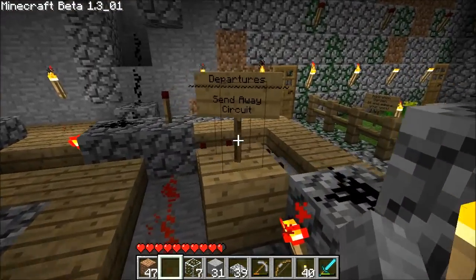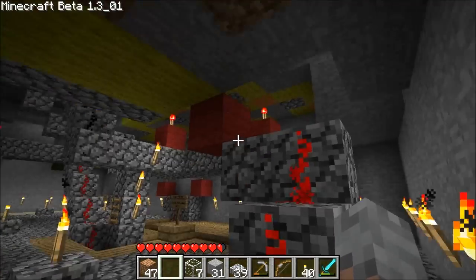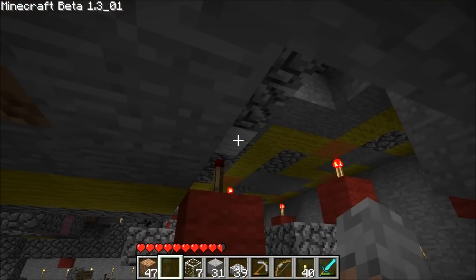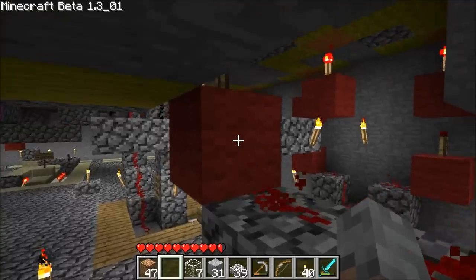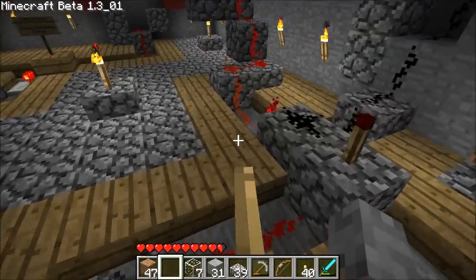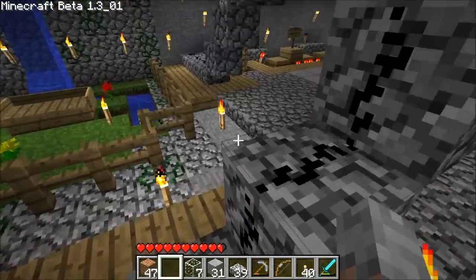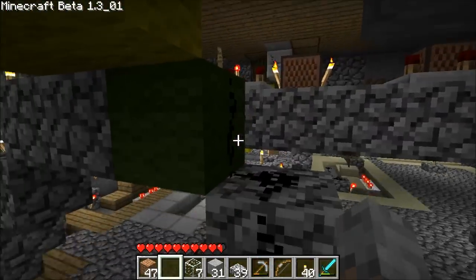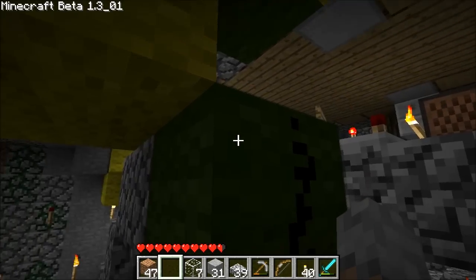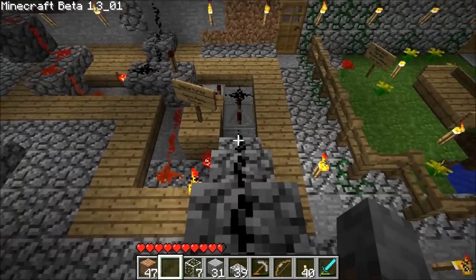The send away circuit — all of these transmit up to one of the door boosters, as you can see with the white wool block there. It transmits up from the red. This one is the send away circuit. The cart falls on that block, that block powers this block, and it sends a pulse down here.